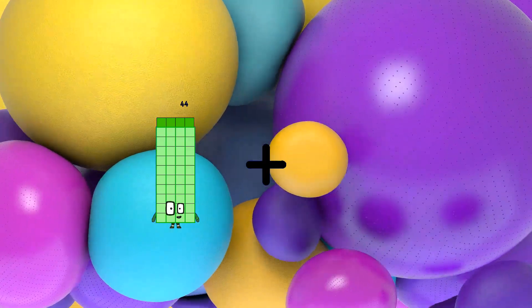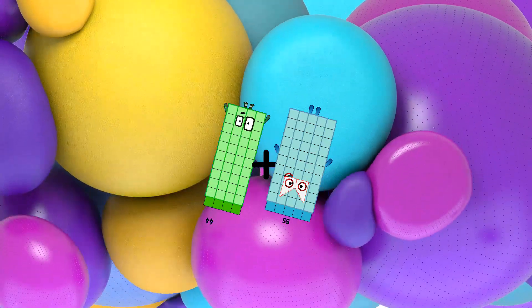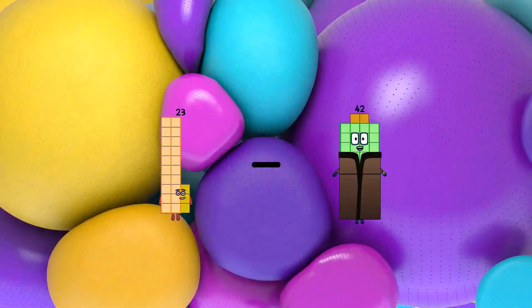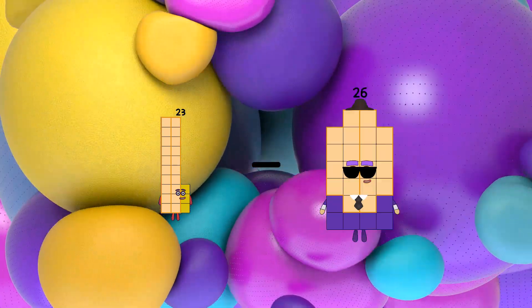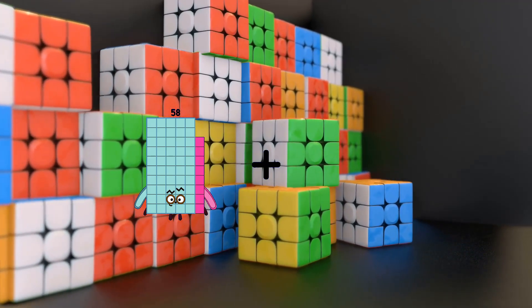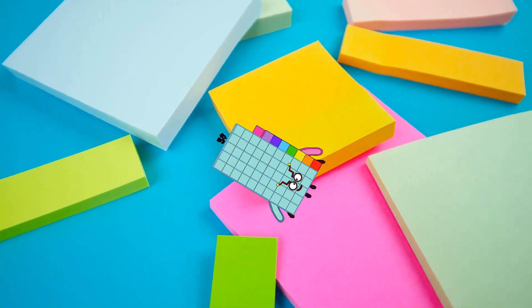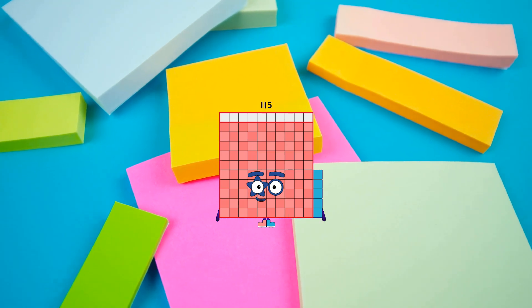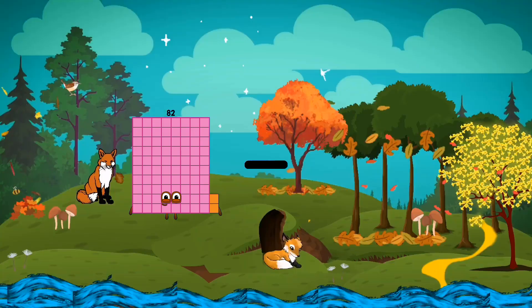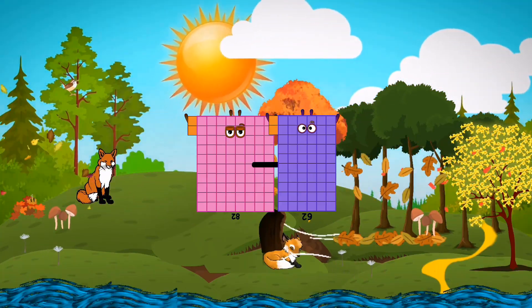44 plus 55 equals 99. 23 minus 13 equals 10. 58 plus 57 equals 115. 82 minus 62 equals 20.